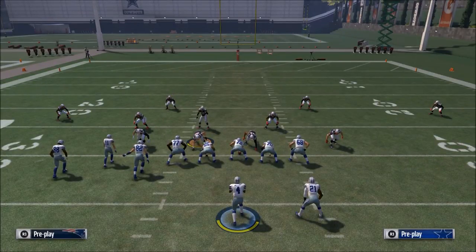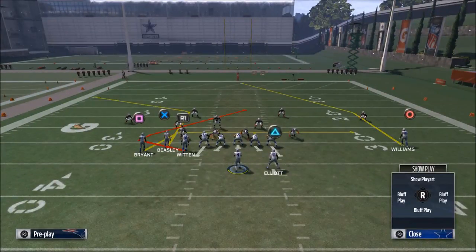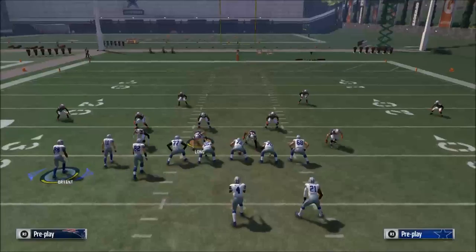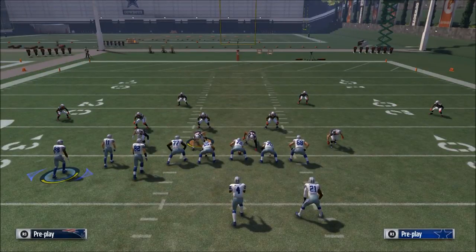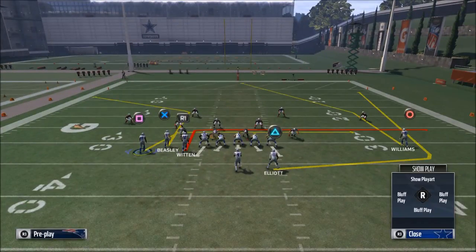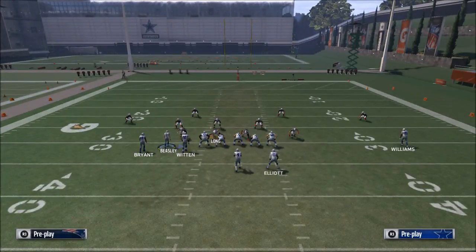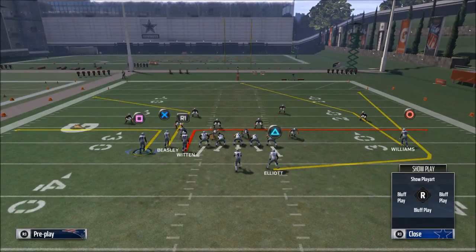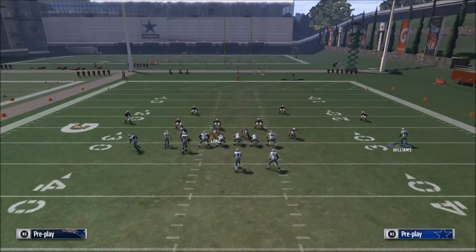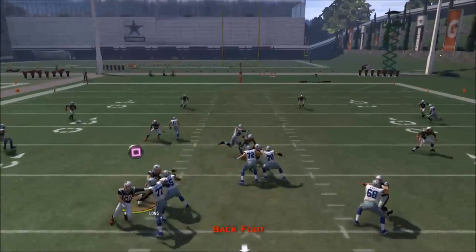Now for Bunch Trail — this is really the change-up. We were using Z Spot, now we're switching to Bunch Trail. To keep it simple and consistent, I like to take Jason Witten and put him on an in route, put Ezekiel Elliott on a wheel route, and put Des Bryant on an out route. That's what the play is going to look like.